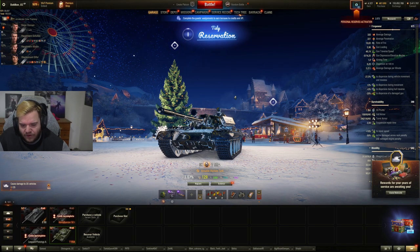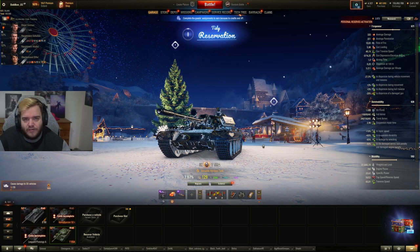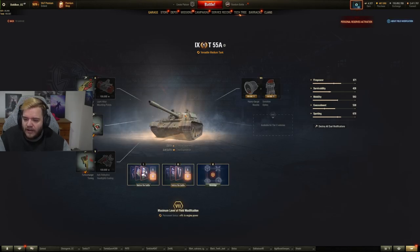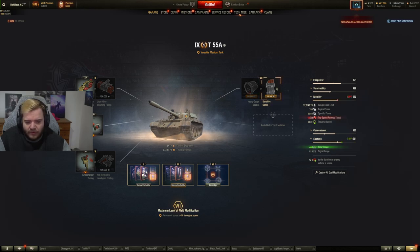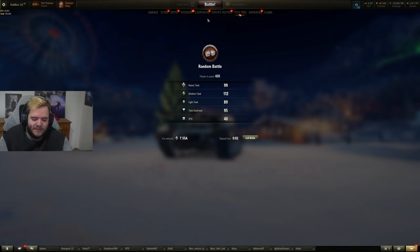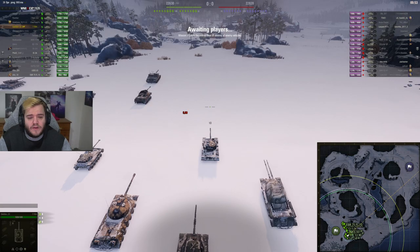For equipment, I use Turbo, Vstabs, Rammer. Some people like Improved Aiming on this — it's not a bad choice, but for my playstyle HP Turbo is usually just better. For field mods, it's kind of the same as every medium: mobility durability, then aiming circle size, I take the reverse speed. On this one I haven't taken the extra view range to max out — you do lose a bit of top speed for it. I'm okay with not having full view range, though it's one of the things I don't like about the T-55A: it cannot really max out view range effectively.